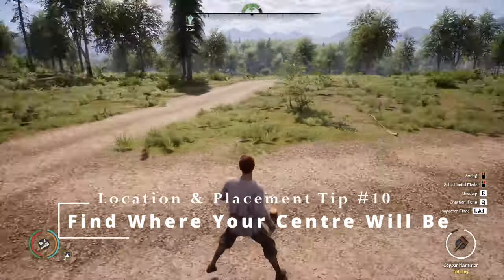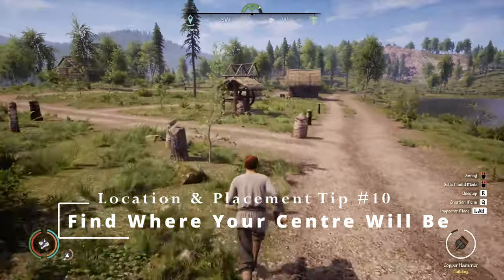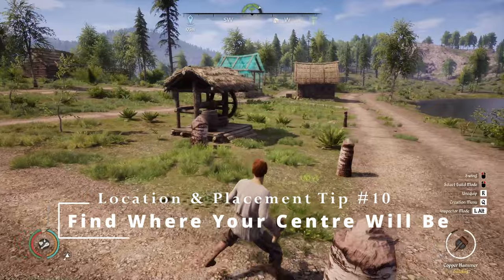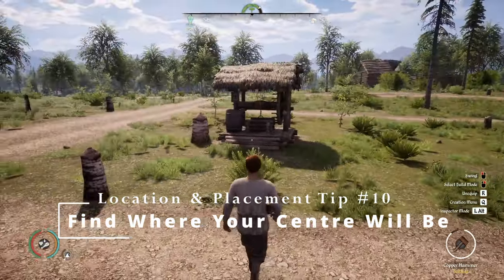Figure out where you're going to have the centre of your town and place the well in the middle. This will ensure that when you do start building, you branch outwards — north, south, east and west.